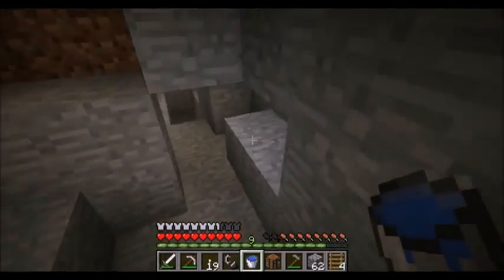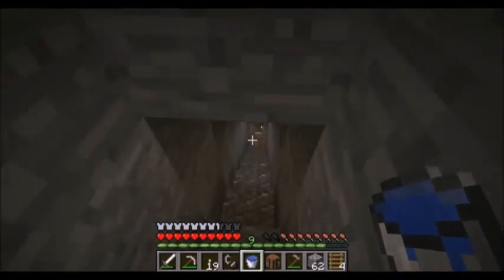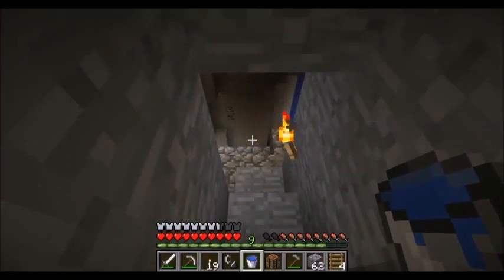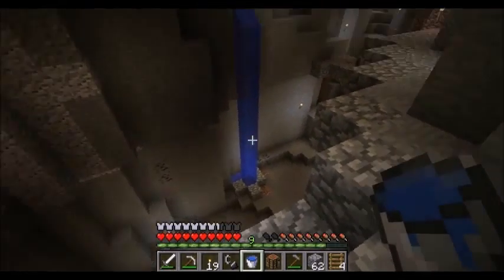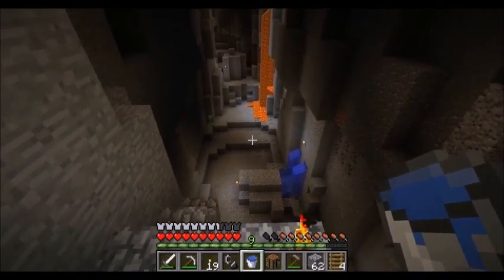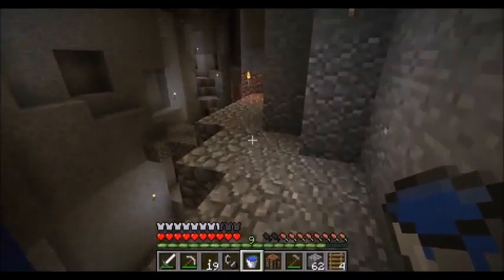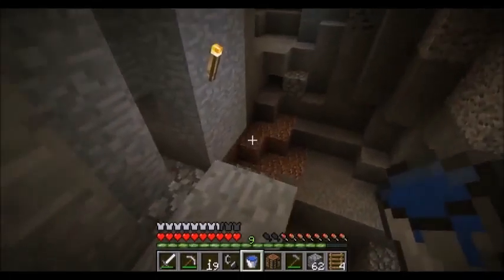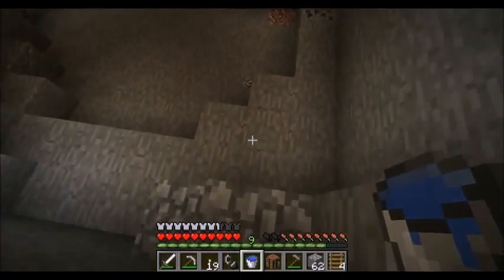Before heading down to the surface, let me grab some water. I scouted this area beforehand and placed a bunch of torches. Placing torches makes it more difficult for monsters to spawn. We do have a little creeper over there that has refused to go away — I'll have to deal with that later.